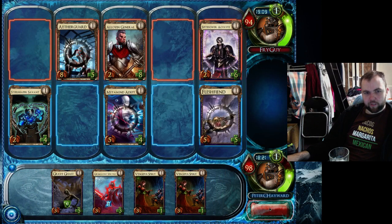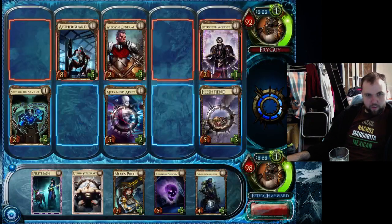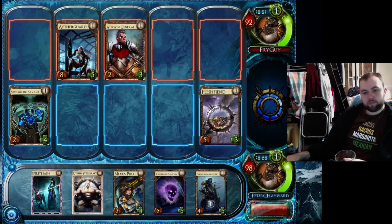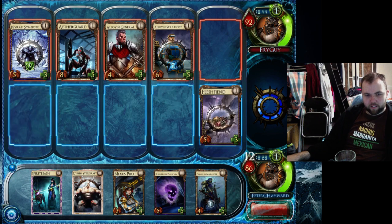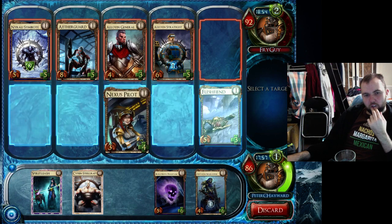Now that Spite Sower is dead next turn no matter what — he can make it commit suicide to kill this guy which is not an awful play. Definitely playing the Marauder, and Blight Skull would actually do its thing here. Blight Skull would get me a free kill of that Alloyan General. But I'd much rather have a Nexus Pilot leveled up frankly. He's got a really good board presence going on — maybe I do want the free kills. Nexus Pilot is not nearly as good now as it would have been at the start. It's going to be on 4 health and facing level 2s.